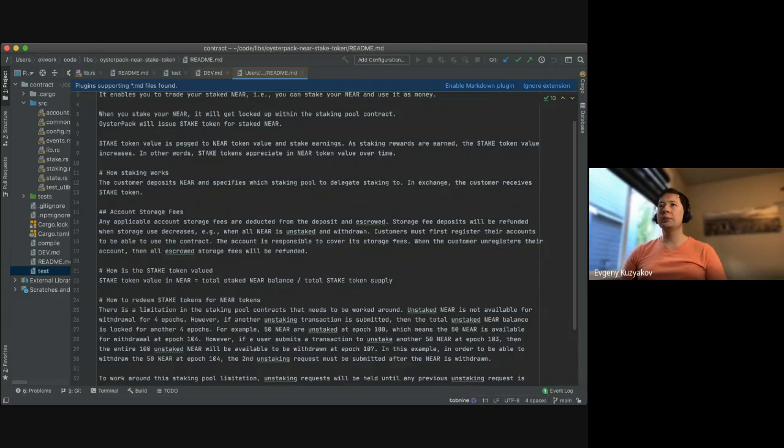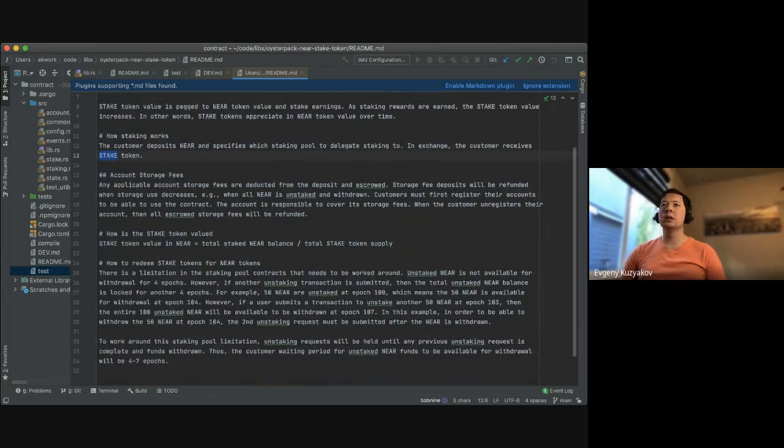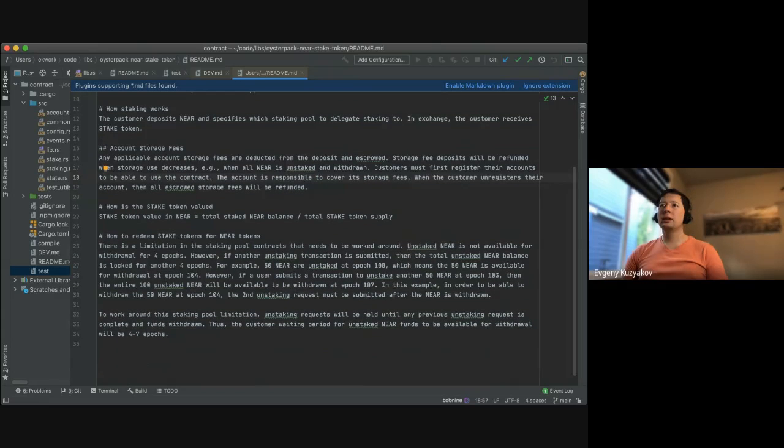It deposits NEAR, specifies a staking pool to delegate to, and in exchange the customer receives a stake token. Any applicable storage fees are deducted from the deposit — that's kind of cool — and then refunded when you withdraw. The stake token value is total staked NEAR balance divided by total stake token supply.